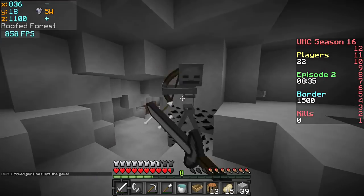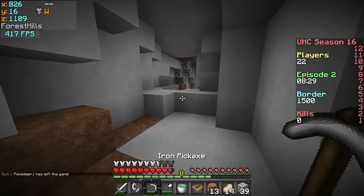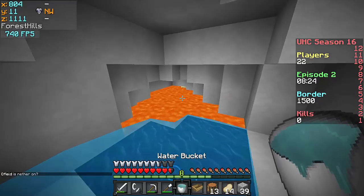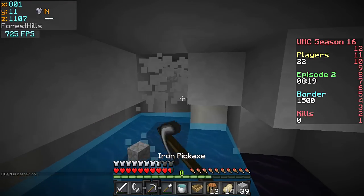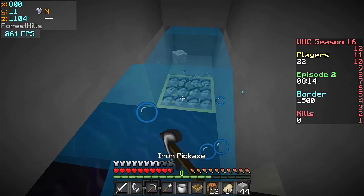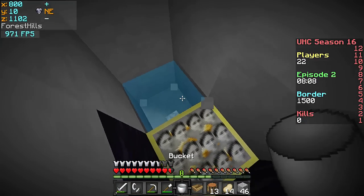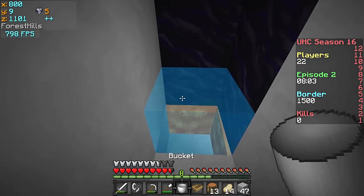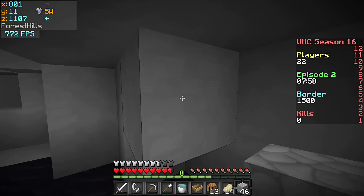I might get hit — okay we're good. It's actually pretty scary in this cave. Highlighted ores are useful because you can't see that ore if it's not highlighted. We're just gonna mine it. Let's mine down and see what's down here — that's it. Alright, so we got four gold. I hear water this way, I'm just gonna mine to the water.